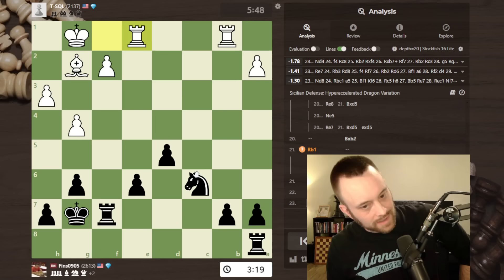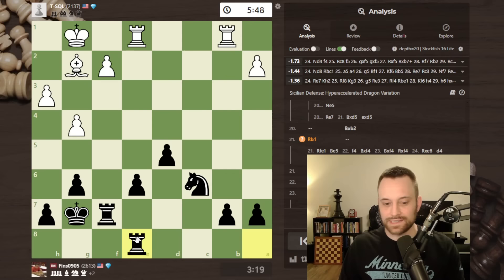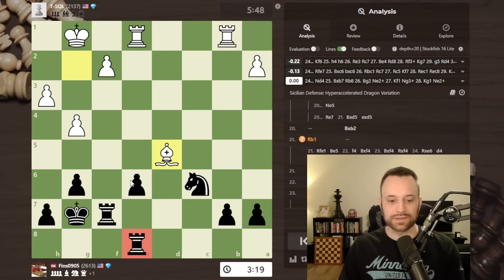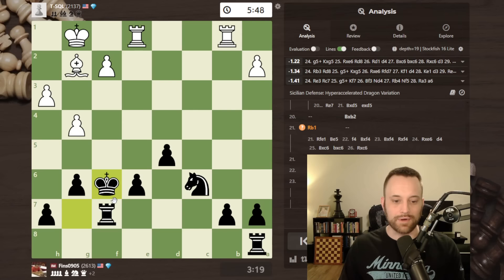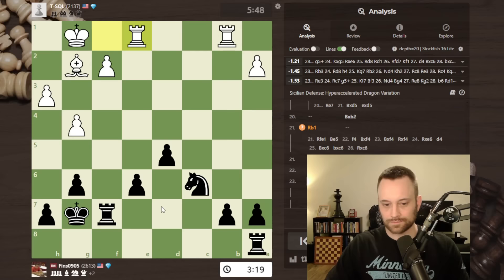Rook f7 again — can't get lazy here. Rook e8 still allows bishop takes d5; you have to be hyper vigilant of loose pieces and tactical themes — that would be an easy blunder to make. Rook f7 — keep that defended. Maybe king f6 also looks pretty good now: in theory I'd rather have my king protect this pawn and free up this rook than have the rook be tied down. Knight d4 maybe too.